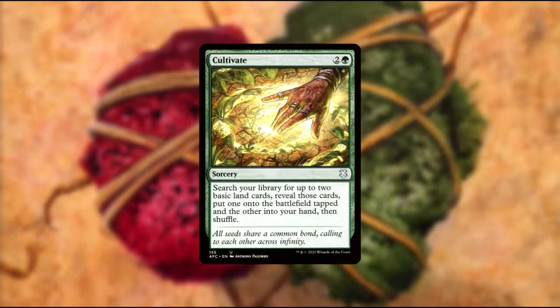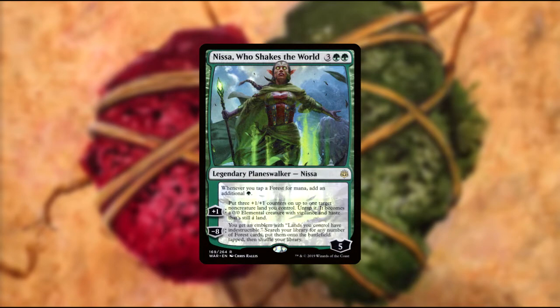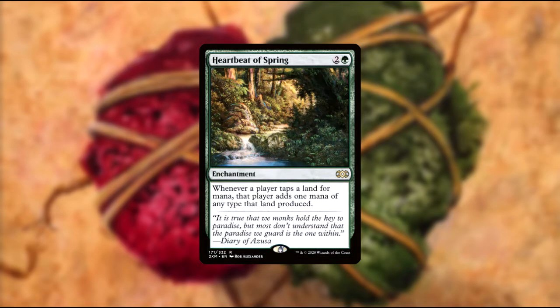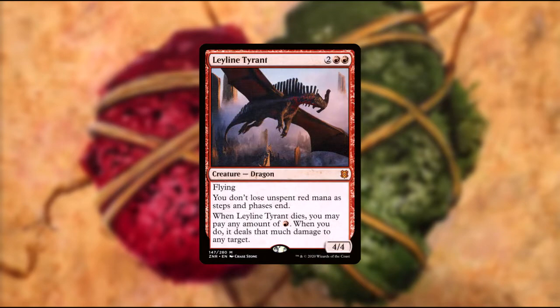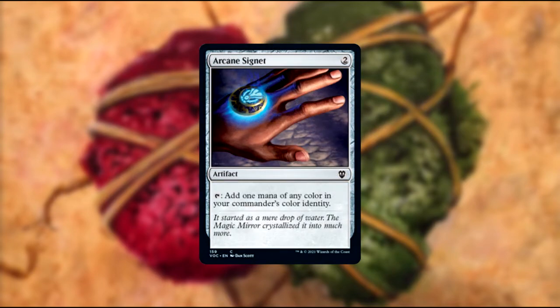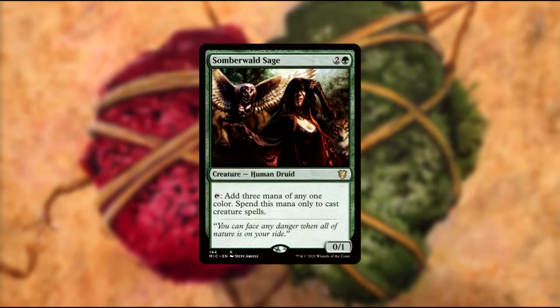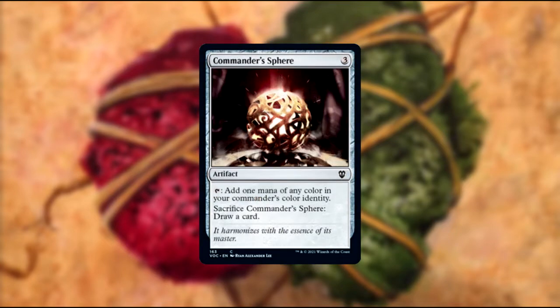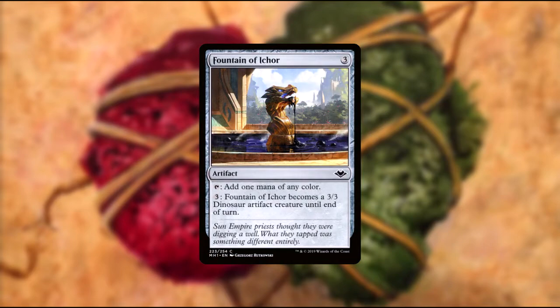For general ramp, you've got Nissa Who Shakes the World, who can untap a land and turn it into a creature, and lets your forests tap for two. Joiner Adept lets your lands tap for any color. Heartbeat of Spring adds an extra mana whenever a player taps a land for mana. Leyline Tyrant stops your red mana from draining, and when it dies you can pay any amount of red to have it hit something for that much damage. Sol Ring is Sol Ring. Arcane Signet taps for any color you need. Somberwald Sage can tap for three mana that can only be spent on creatures. Gruul Signet can be paid into and tapped for Gruul mana. Commander Sphere taps for any of your colors. Fountain of Ichor taps for any color and can be turned into a creature.